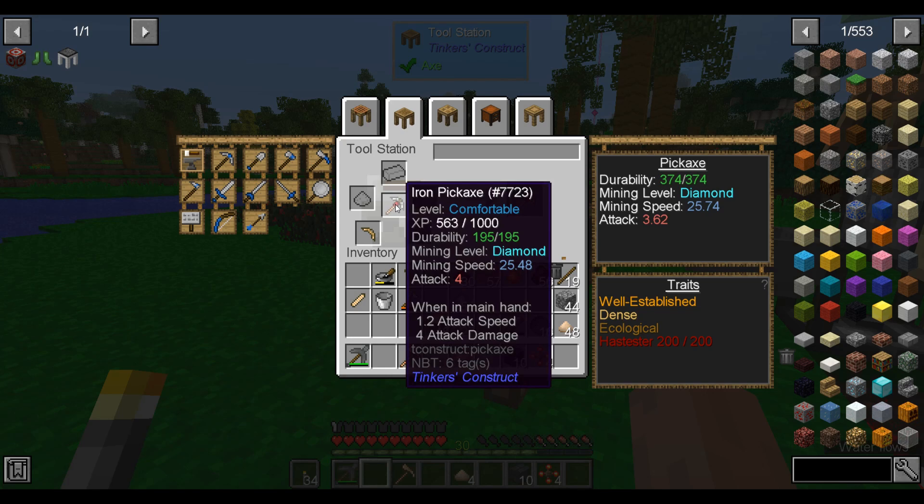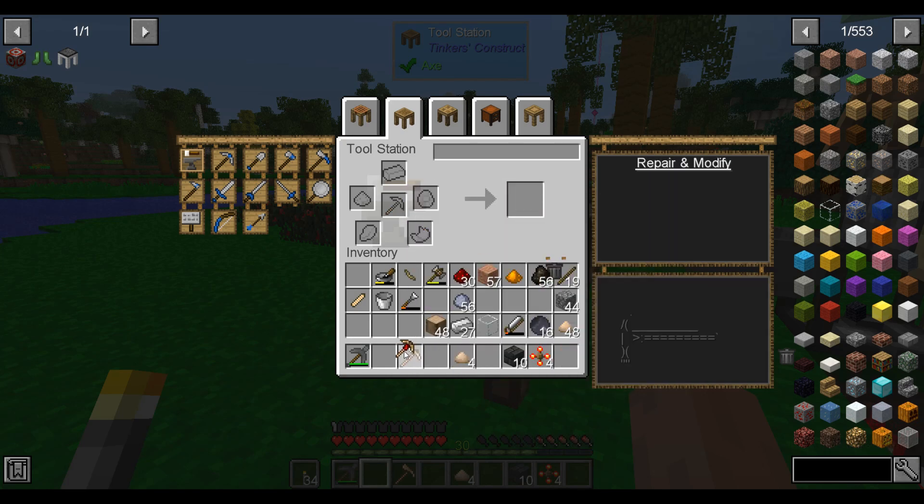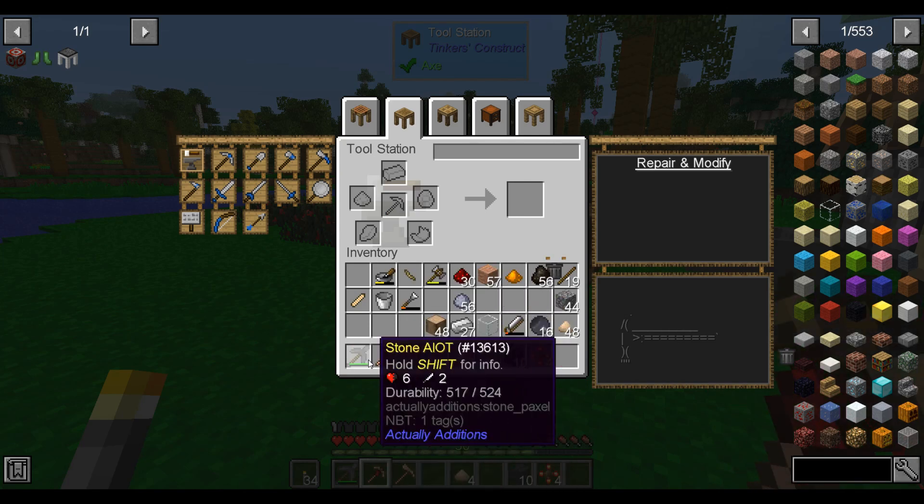I want to make a hammer — that's just a tool rod, an axe head, and a shovel head — and this basically combines an axe and a shovel in one. We can also upgrade the pickaxe head, which gives it a lot more durability — almost double. It mines marginally faster too. Now we have some much better tools.